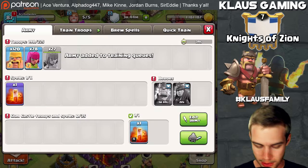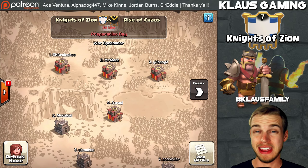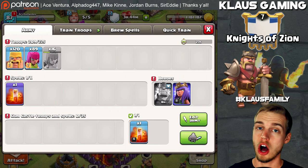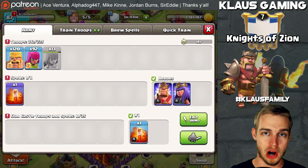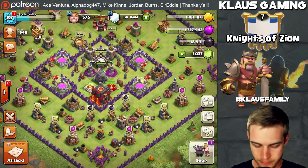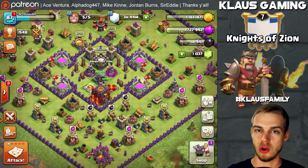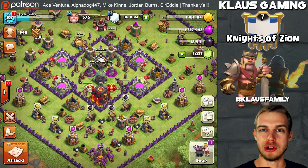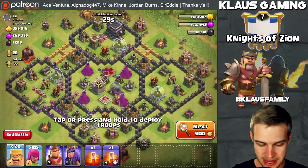I'll go ahead and speed up training. When you're boosted with barch you're generally not going to have to wait too terribly long. I've been asked a lot by people: why am I upgrading my walls and not my defenses? Should a rushed player force gold into traps and things like that? We'll definitely be covering those today. Army is ready, let's go fire it up.